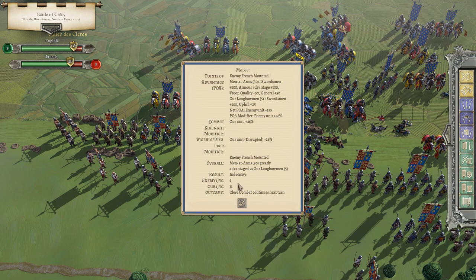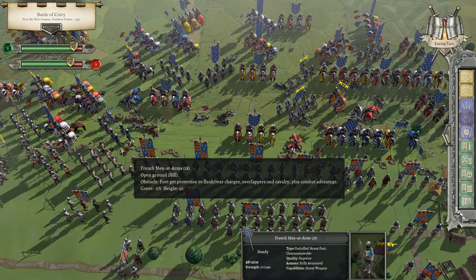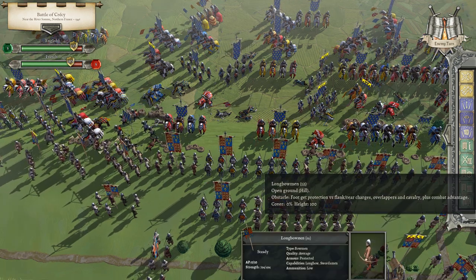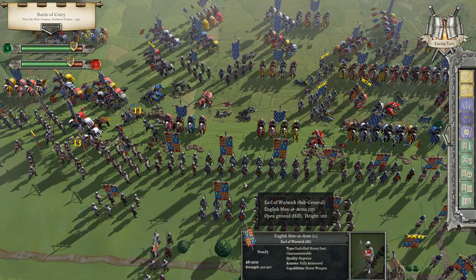It's 18 to 13. We've got a melee going on over here — French mounted against our longbow. Six to 11: he took 6, we took 11. Then casualties here. The danger again is these men-at-arms. He hits over here — French men-at-arms against longbowmen again. This time we really hold our own — got a pretty good dice roll there. 13 to 13. We'll take that. I was very worried about that.